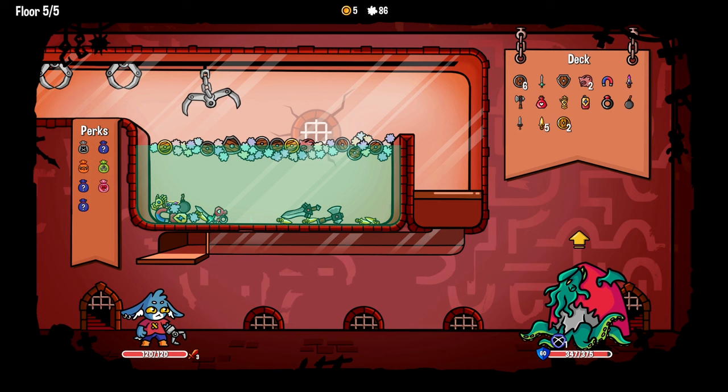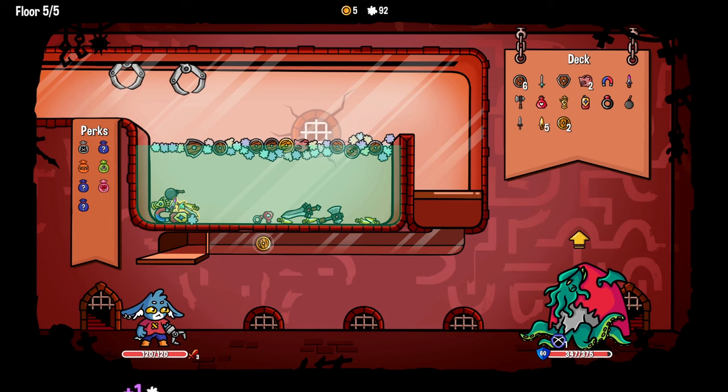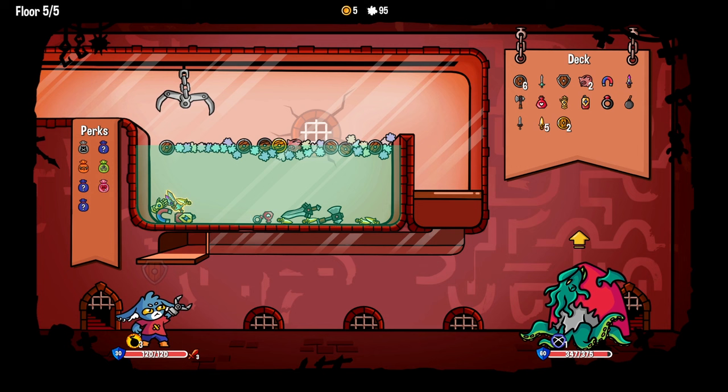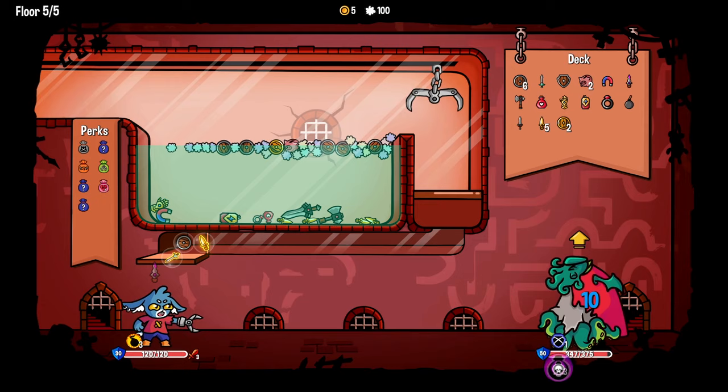It would be nice if we could get the axe, but it's in a bad position. Gauntlet would be very nice if we can - let's see if I can get the gauntlet going here. Nope. Look, we're just clearing the path to the gauntlet. Clearing the path to the gauntlet. Honestly, this would be another good one to get the battery, but I think the gauntlet's still more important. We got neither the gauntlet nor the battery. Great.